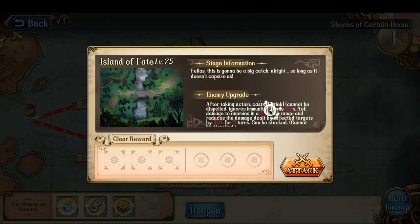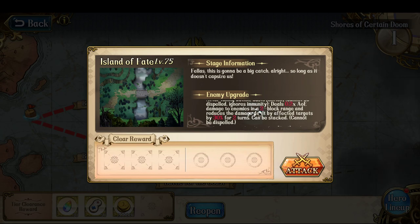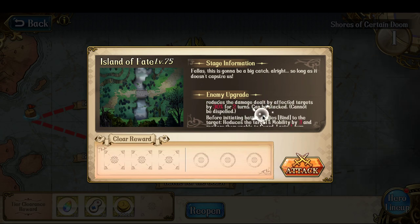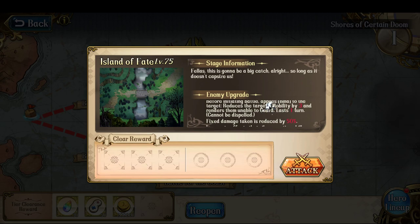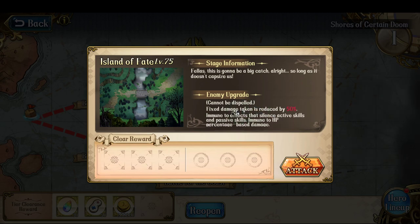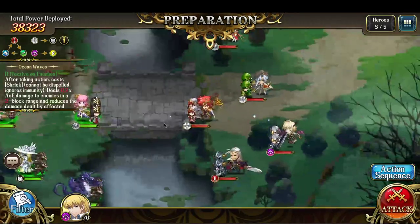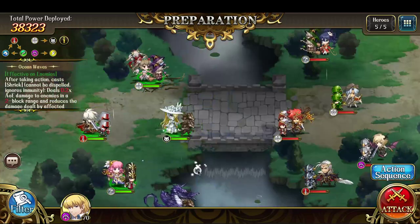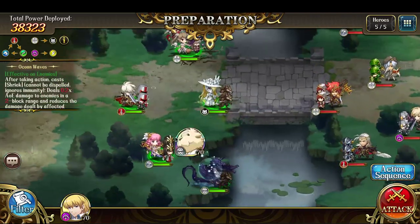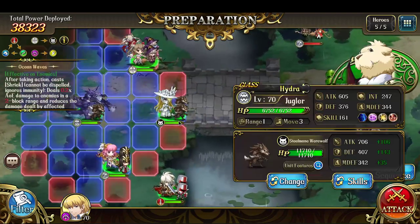And then we're on the final battle. After taking action — Cash Shriek — cannot be dispelled, ignores immunity, deals 0.2 times the AOE damage to enemies within a 2 block range, reduces damage dealt by 30% for 2 turns, can be stacked, cannot be dispelled. Before initiating battle, can reduce mobility, make them unable to guard, fix damage effects reduced. Nothing too scary.